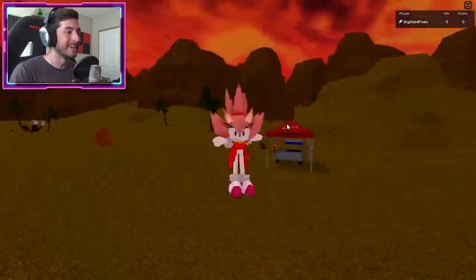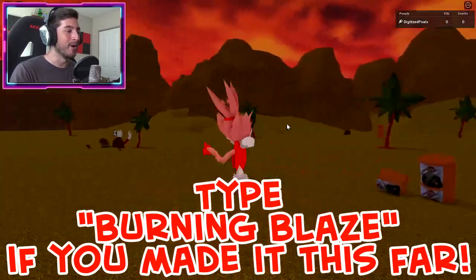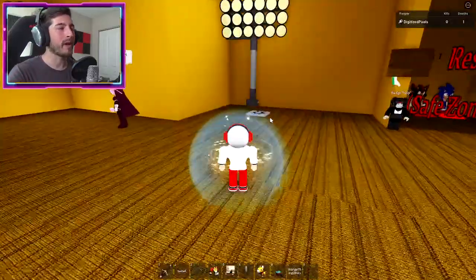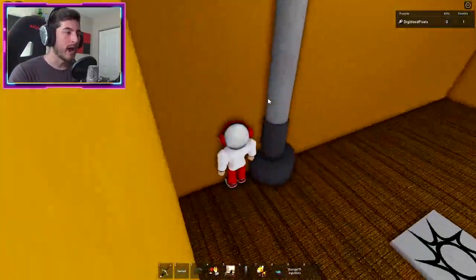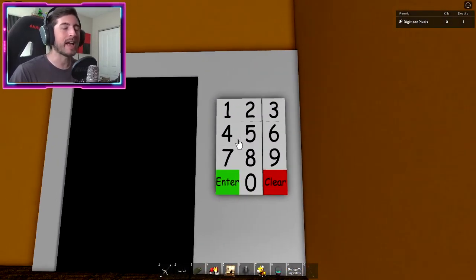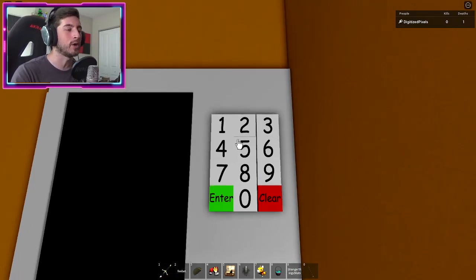I have to say this is pretty cool — look at this! The jumping, whoa, super cool! And right before we end, go back here and there's gonna be a secret number pad.